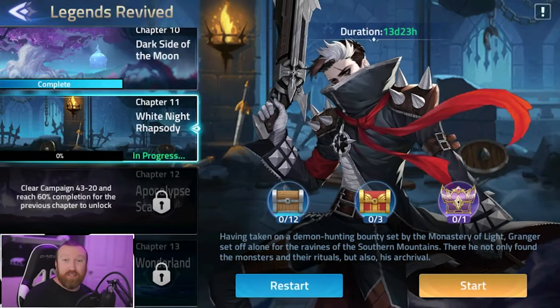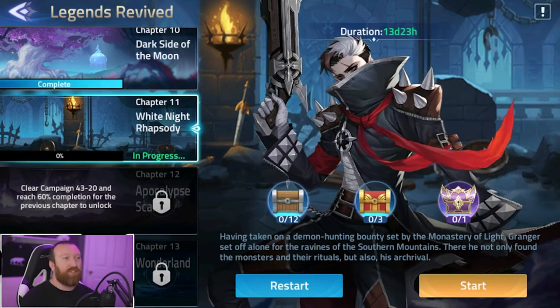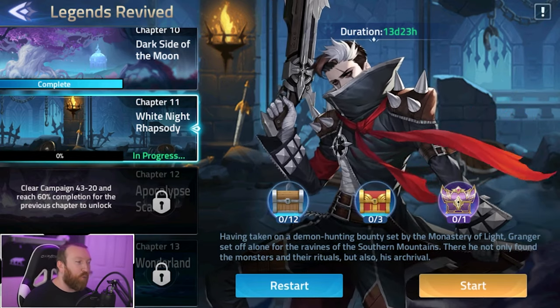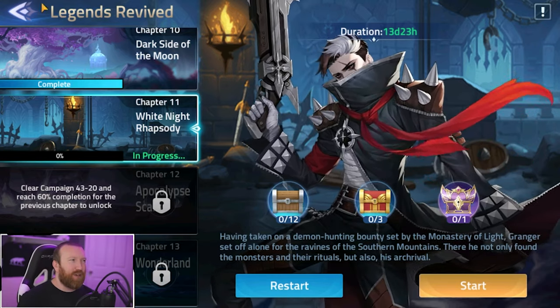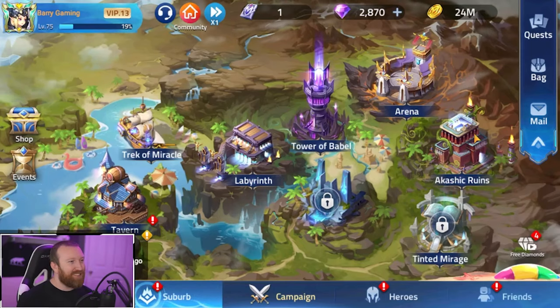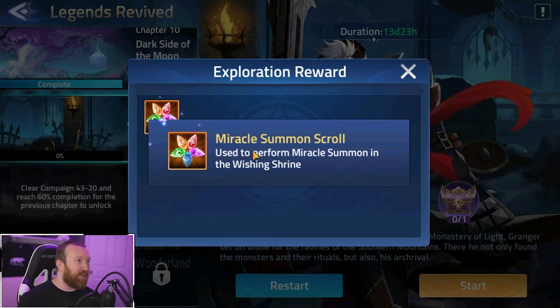What's up guys, Barry Gaming here, back with more Mobile Legends Adventure. Today we're back in Legends Revive. If you saw yesterday, we finally got past the 42-20 stage to unlock it. Now we have White Knight Rhapsody coming — that's Granger, right? I'm learning the names. He's a dark hero. Granger, yes — I'm getting better, I'm trying to learn as much as possible.